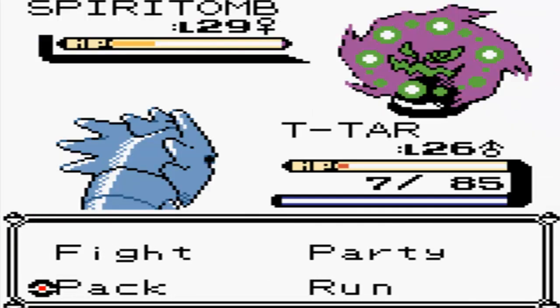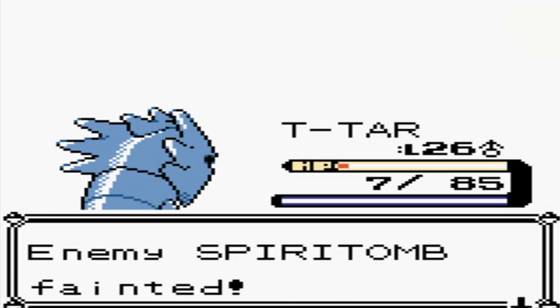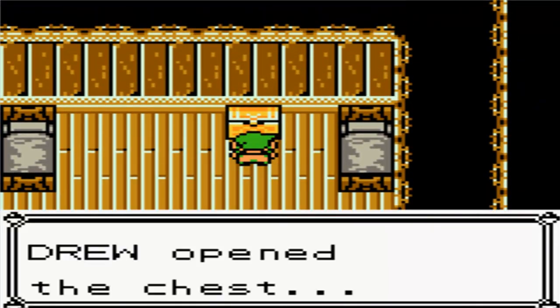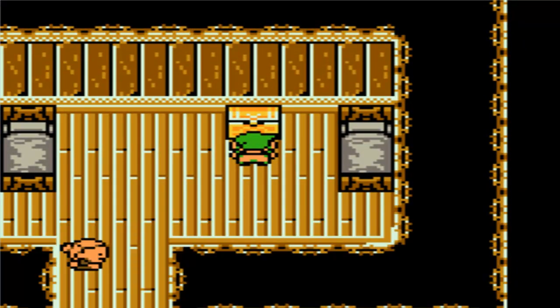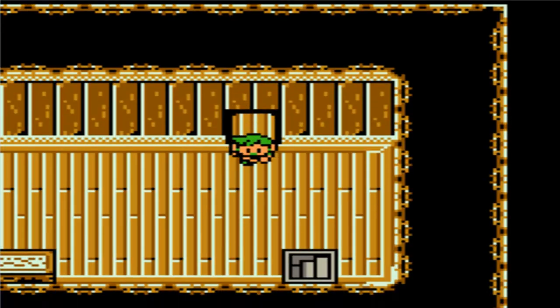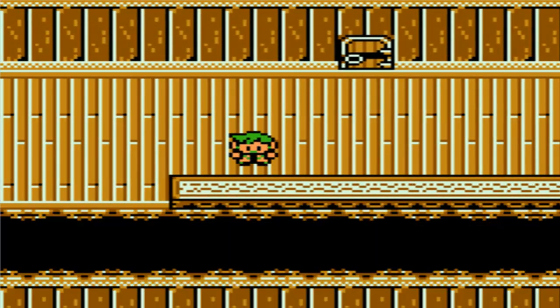Alright, fight! Pupitar defeats the Spiritomb. So we are gonna open up the chest, receive the Bedroom Key, and walk to the sealed door where hopefully we can get out of here. And look - another item sitting on the table. Oh, a Super Repel, that's great.